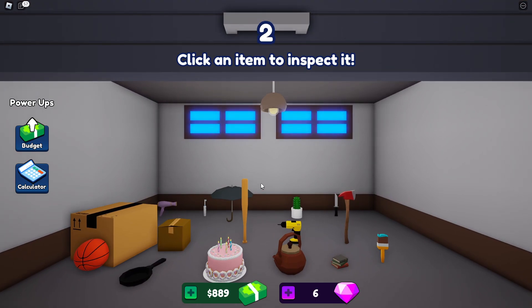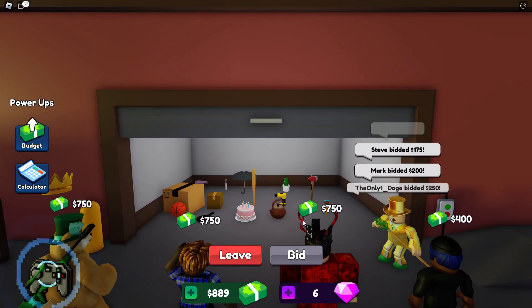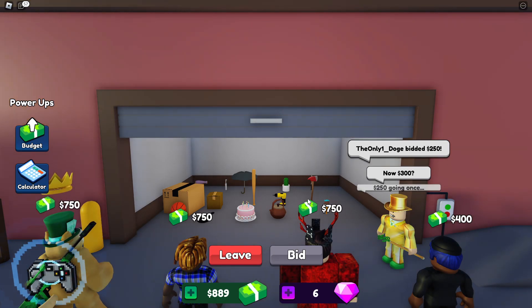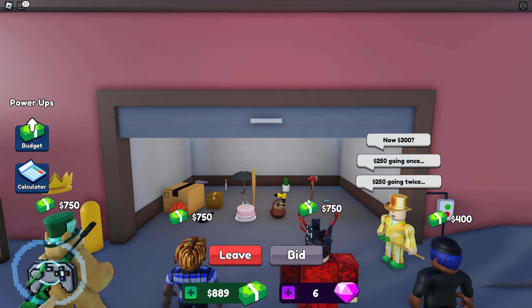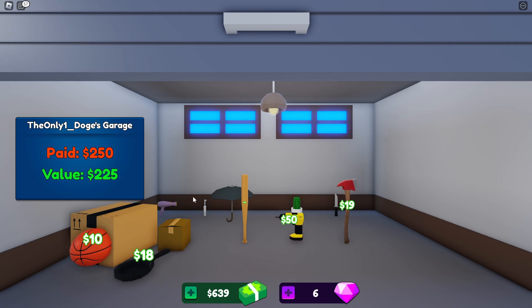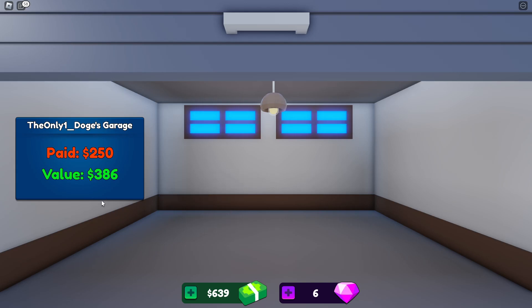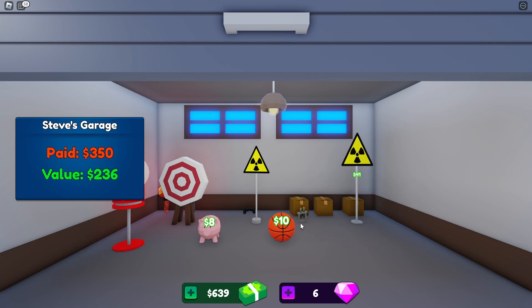This doesn't look very promising. Starting at 175 — I'll bid 250. Is anyone going to go 300? 250 might be a little high for this one. I might actually lose money. Let's see if I make enough. Okay, it was a 40-stack of wood in that box — that was pretty good. This next one went for a pretty good amount of money.